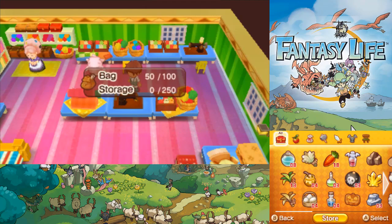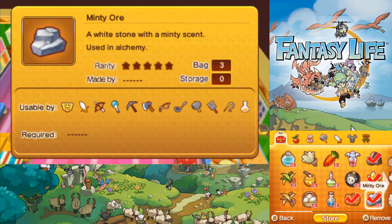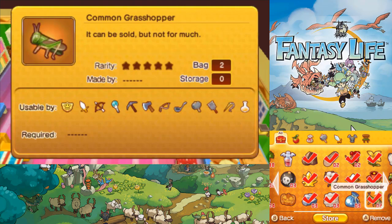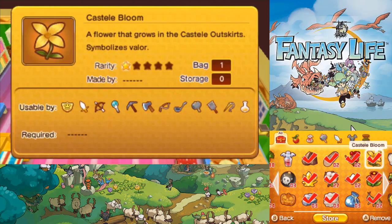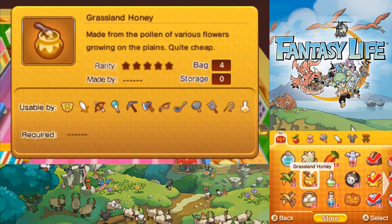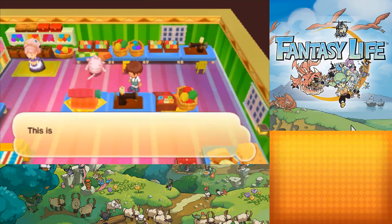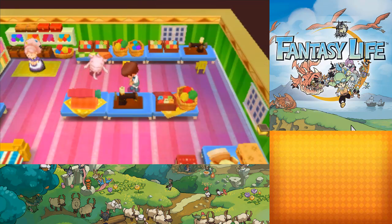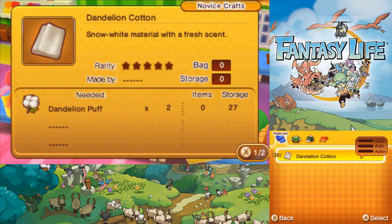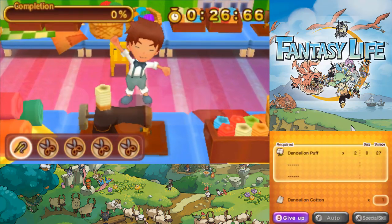You can actually craft with stuff straight from storage — you don't have to have them in your inventory. So while we're here, I'm going to stick everything into storage that I don't need, so I don't have to worry about my inventory. I need to make sure I don't put away the stuff I need to turn in for my quest. We can still craft with it even if it isn't in our inventory, which is good. If you don't need it with you at all times, just put it away. We only know how to make dandelion cotton at the moment, so let's make some. Eventually we'll be able to mass produce it, but for now we can only make it one at a time.